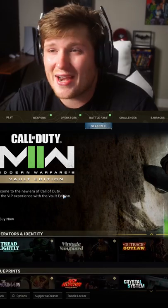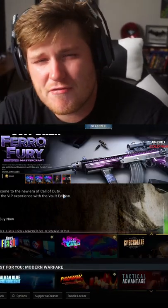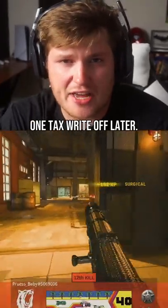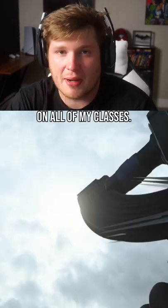So I was scrolling through the store looking for a gun that I could spend money on that would make me feel something again. And that's when I found the Pharaoh Fury Reactive Bundle. So 2,400 COD points and one tax write-off later, I'm putting this Vargo 52 that looks like it's covered in Venom's baby batter on all of my classes.